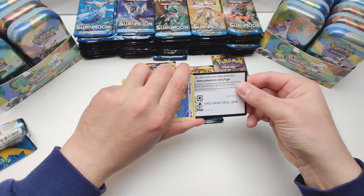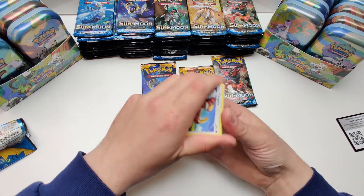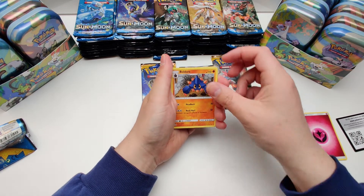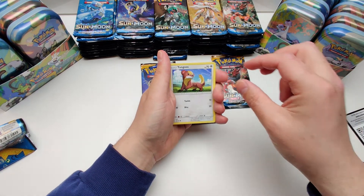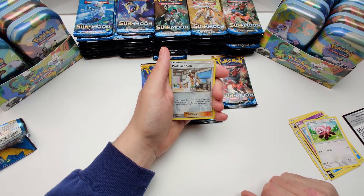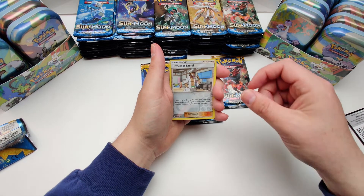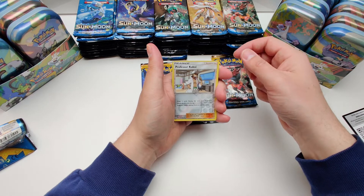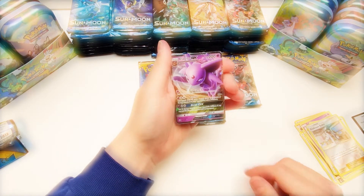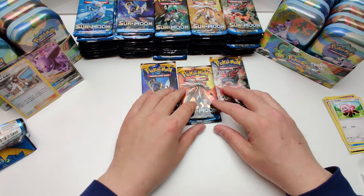Gold card — there we go. We'll start off with a Fairy energy, a Boldore, a Switch, Gumshoos, Shellder, Zubat, Buizel, Stufful. Reverse: Professor Kukui. And our rare is an Espeon GX. Nice.